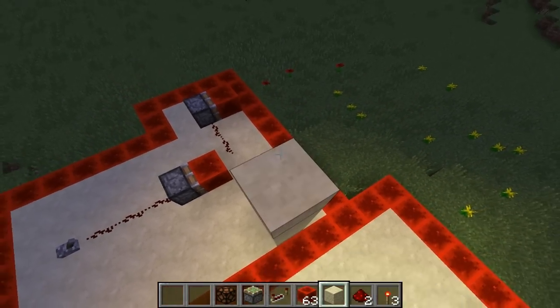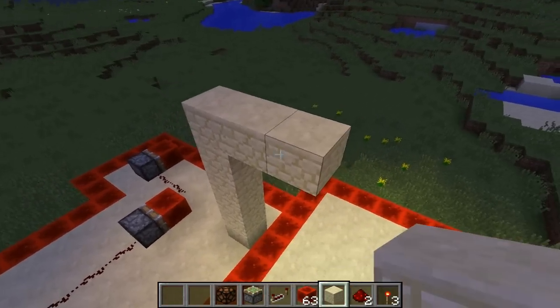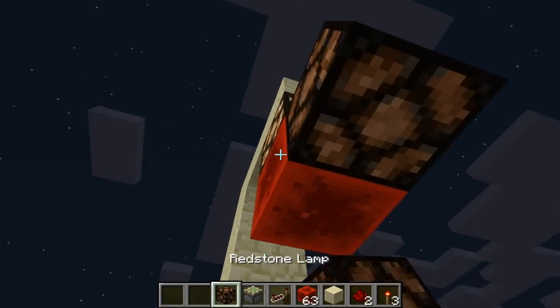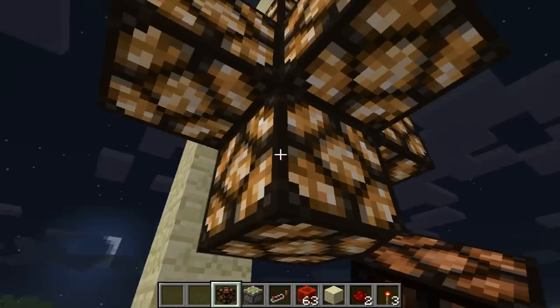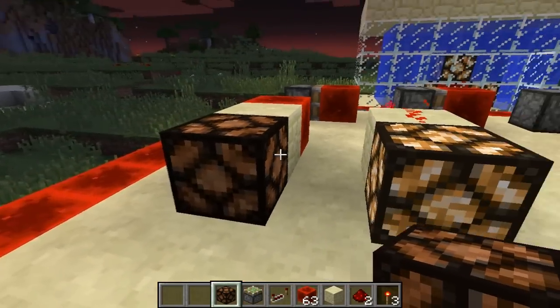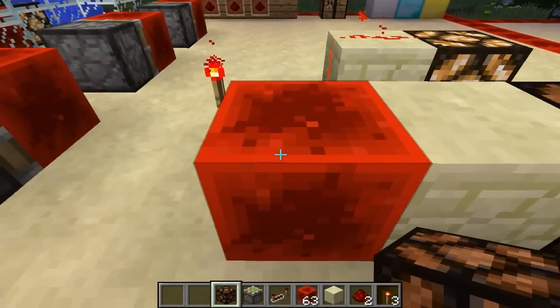So say you want to have like a big chandelier in your house — you can then place down this, this, this, this, this, and this, and it looks really really cool. I just think it looks really really awesome to have in your house, and that's just a basic example.